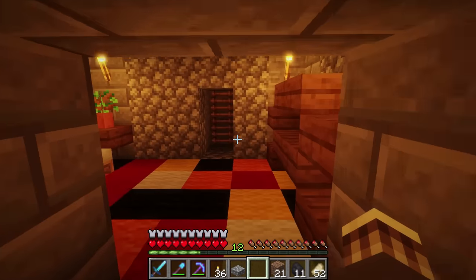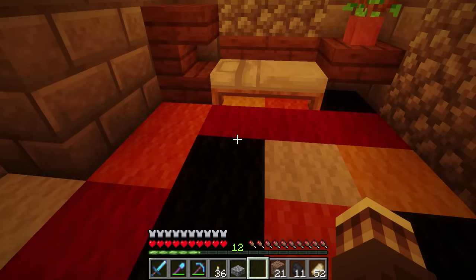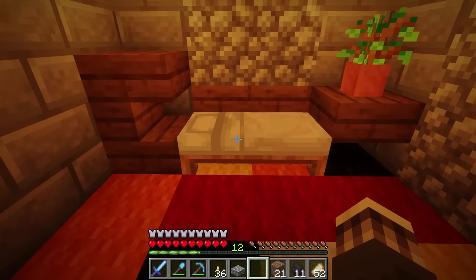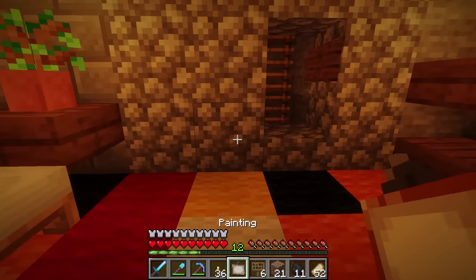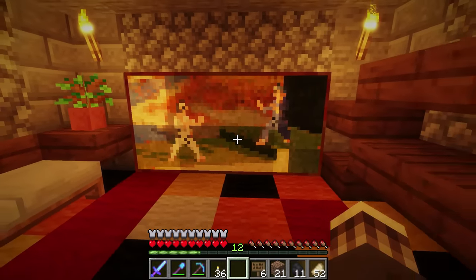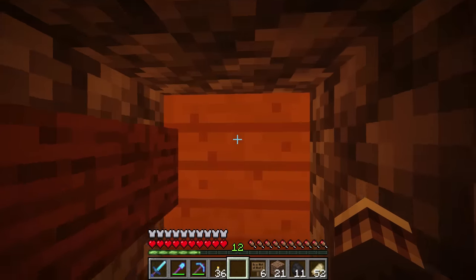And then over here, this is my bedroom. I got a nice carpet — it's kind of Halloween themed, kind of. This is my bed right there. I got some shelves there, and this is the exit. Then we place down our picture. Whoa, that looks awesome! And we just crouch and we're in our secret exit.